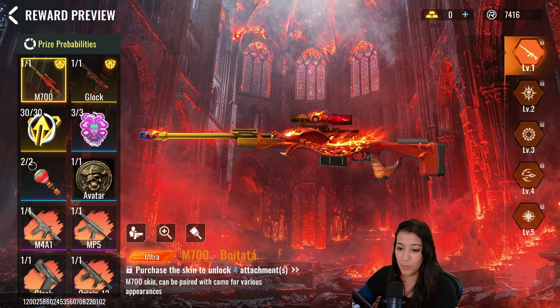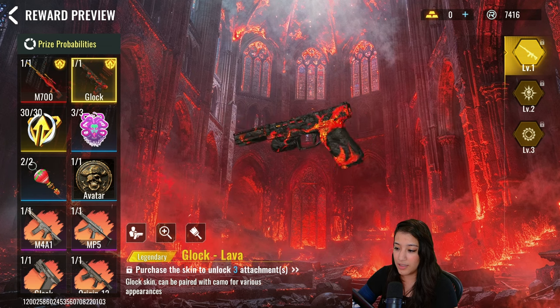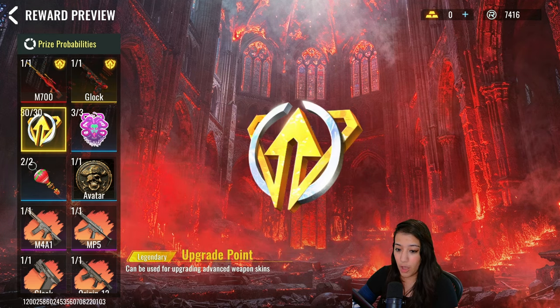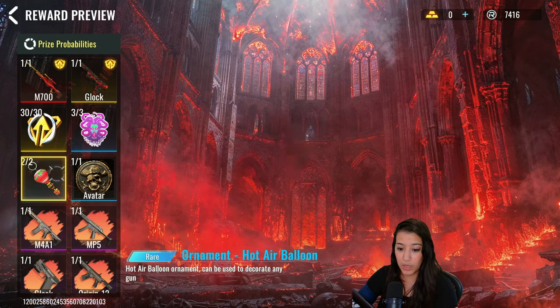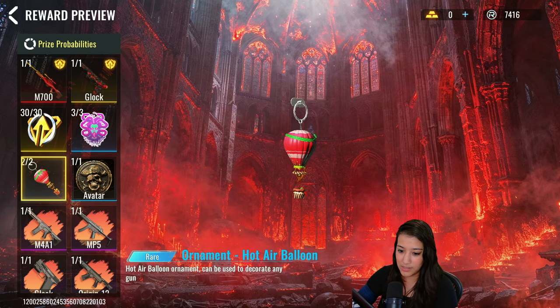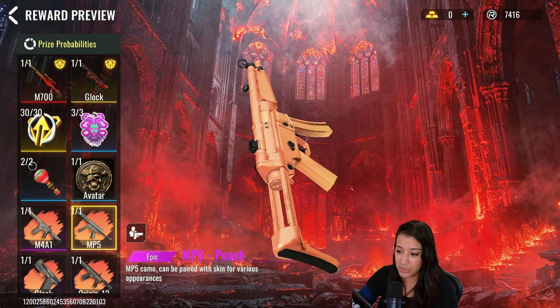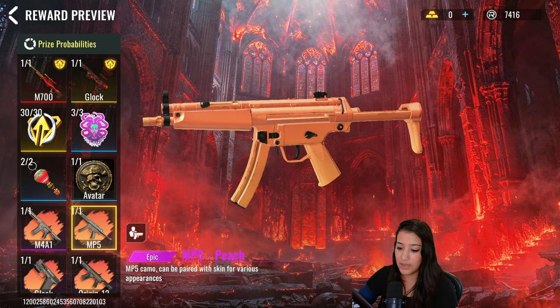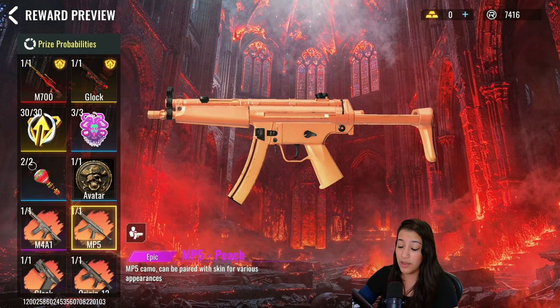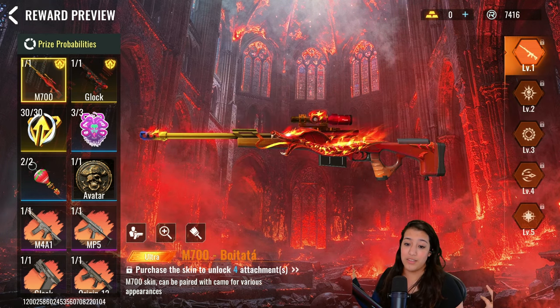Let's see what else we have in this stash. We have a lava Glock, some upgrade points, a sticker, and a hot air balloon ornament which looks very nice. We also have an avatar, and of course a new set of camos. This is called the Peach camo — it's a kind of gradient epic camo.